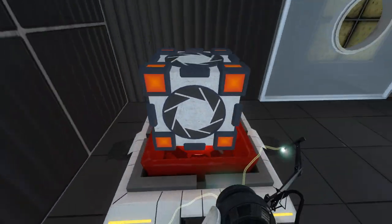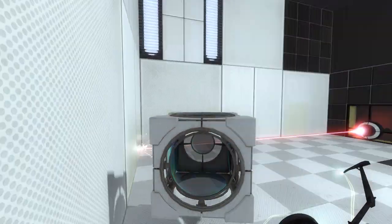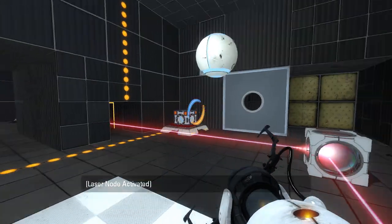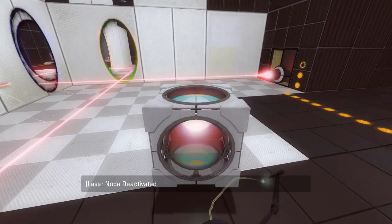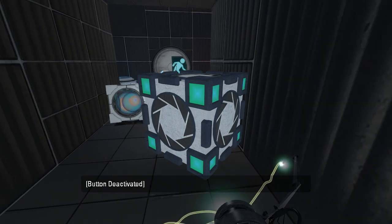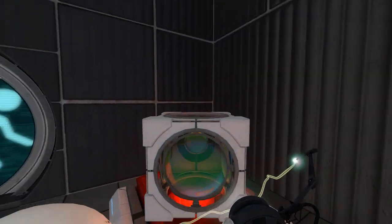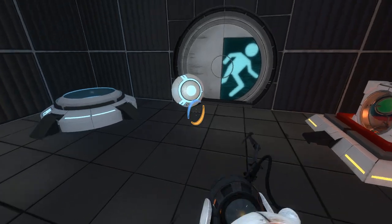Let's move this to approximately here-ish. What the? Okay, that completely caught me off guard. Well, okay then. What was the point of that then? That's not a puzzle, that's just lazy. Yeah, basically there was no point. The edgeless safety cube is completely pointless. You could just have the exact same thing with two cubes, and the edgeless safety cube is just an extra unnecessary step for no reason.